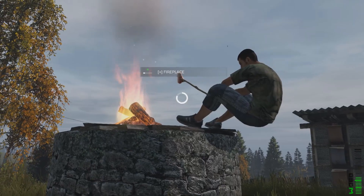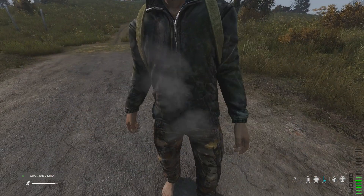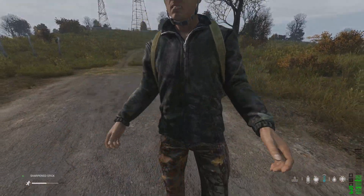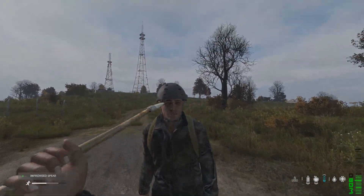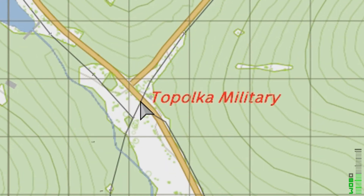Cooking with a sharpened stick now reduces the nutritional value of the food by around 10-20% depending on the food used. The sharpened stick will now cause bleeding when used on players, but the spear will do over 60% more damage per hit. All military areas are now marked with red writing on the in-game map.